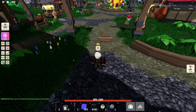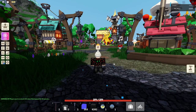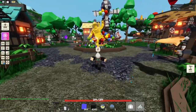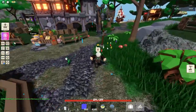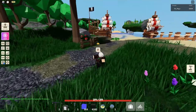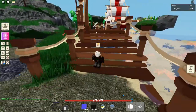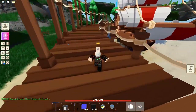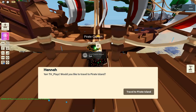Now I'm showing you where Hannah the pirate captain is, so you can get to Pirate Island. You might be wondering how to get there since there's no portal — you can't go from Desert Island to Pirate Island directly. Head up to the statue, walk straight through, then head down to the docks. Instead of going to the fisherman's shed, head left towards the pirate ships. Walk up the massive dock area and you should see a sword icon above the NPC — that's Hannah. Talk to her to travel to Pirate Island.